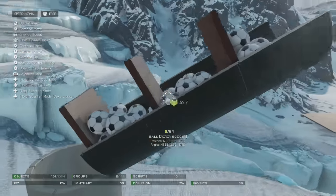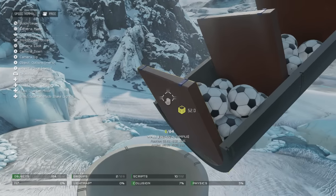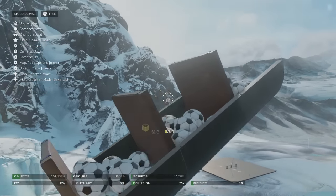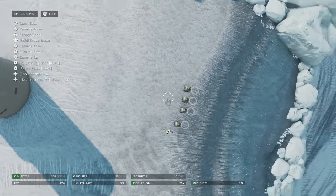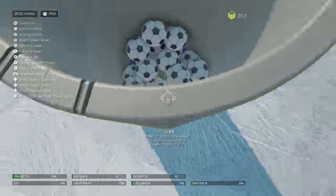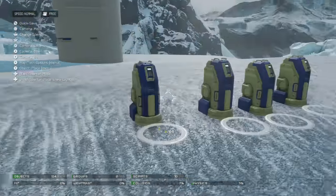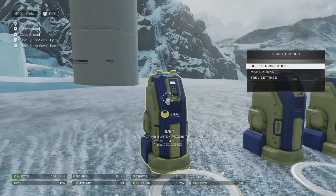We've got these things loaded up and ready to go. I haven't tried this out yet — hopefully this all works. We've got some scripts here for these planks that are going to be removed, one script for each to make it easier. At the bottom we have a script that is going to be activated by this terminal, so I'll just show you how it works really quick.